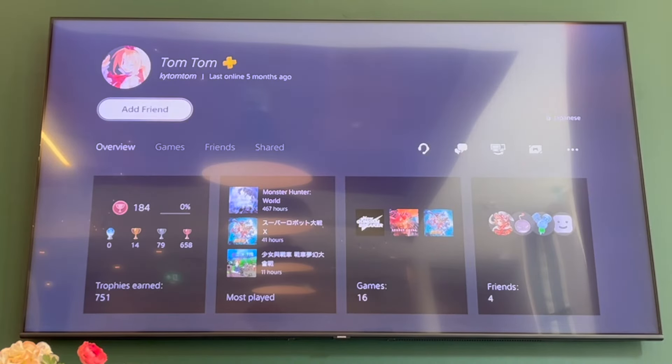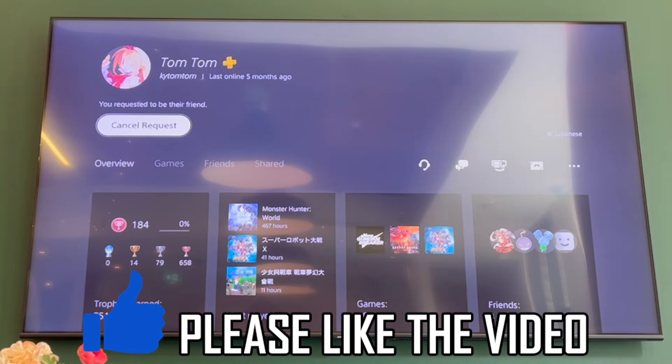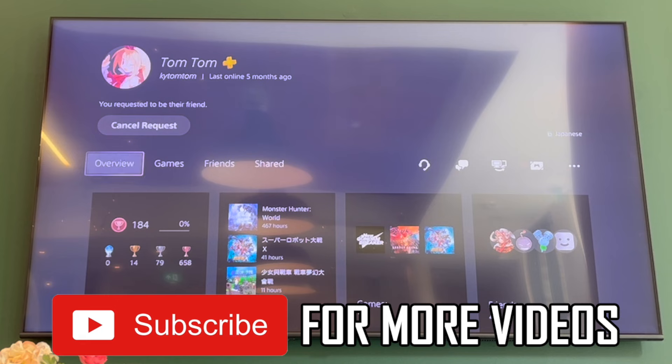Click on their profile, then click Add Friend and click Send when it pops up in the middle of the screen. That will send the friend request — they can accept it and then they'll be on your friends list. Leave a like on the video if this helped, and subscribe for more helpful videos.